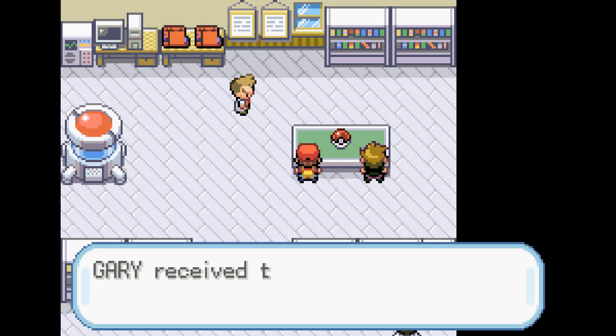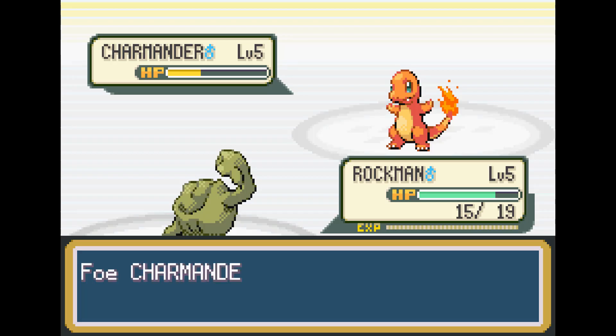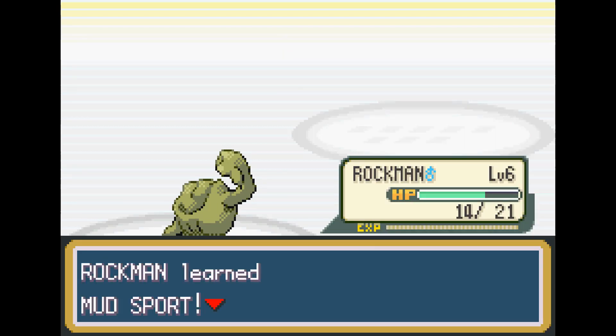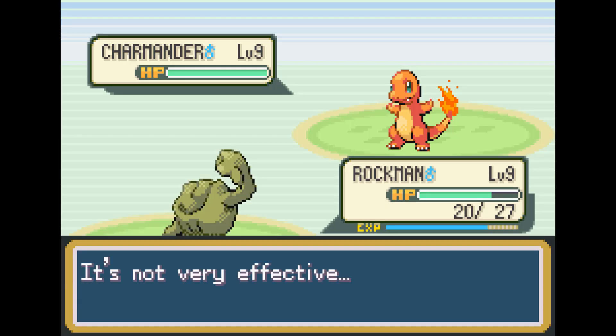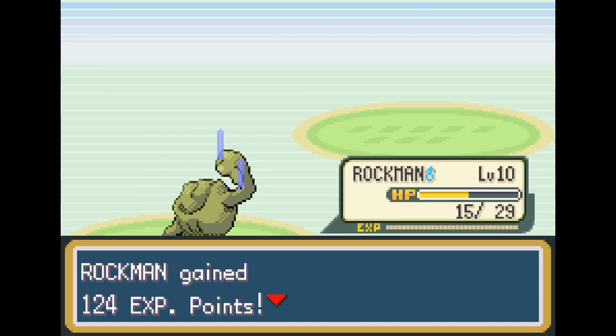As our rival goes over and chooses Charmander, looks like we're going to be fighting a Charizard throughout the entire game. This rival fight goes really well for us because we're Ground-type, and his Scratches can't do any damage as we level up and learn Mud Sport. Hopping right into the next optional rival fight, it's the same thing — none of his Pokemon have anything that can hit Rock-type very hard at all, as we just go ahead and tackle away. Charmander just tries his best, scratches all he can, but he really can't do much.